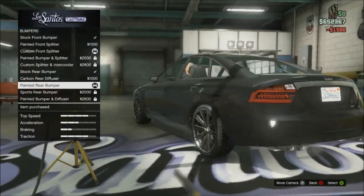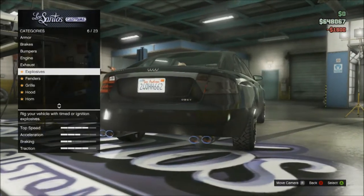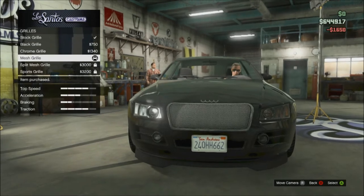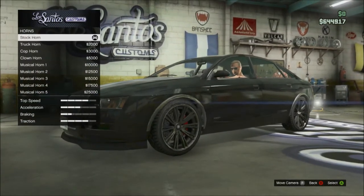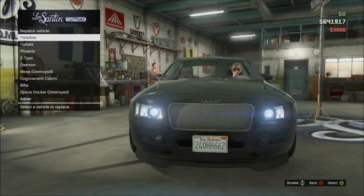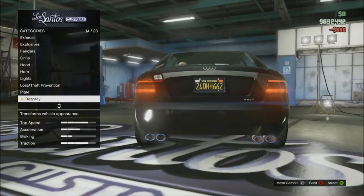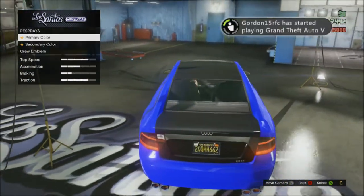I'll just let you guys watch me edit the vehicle. I'm getting a mesh grill and a hood carbon. Xenon lights. Tracker. Let's get rid of the paradise because that's free. I'm getting this in my crew colour — crew colour in black.